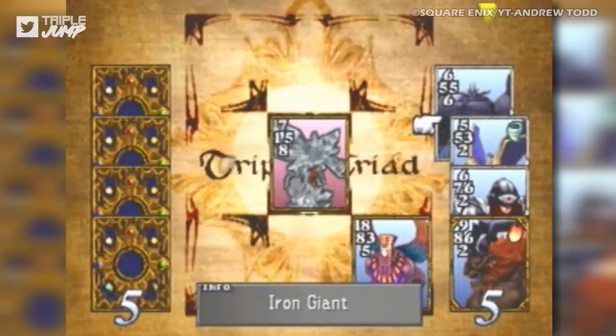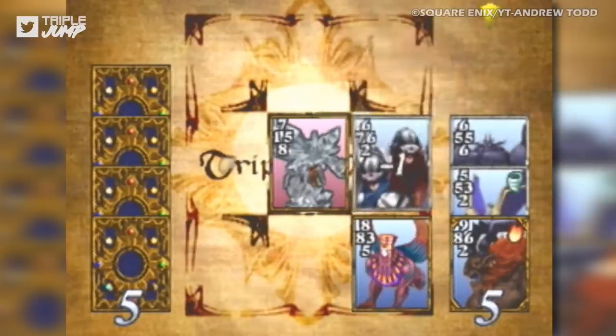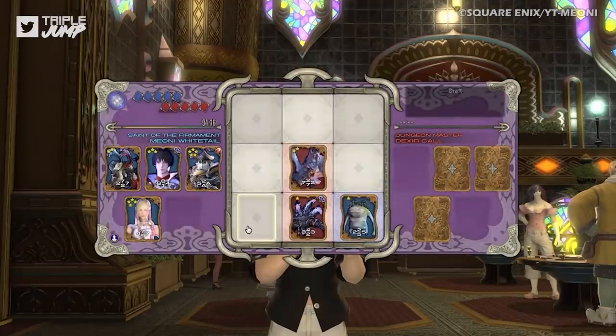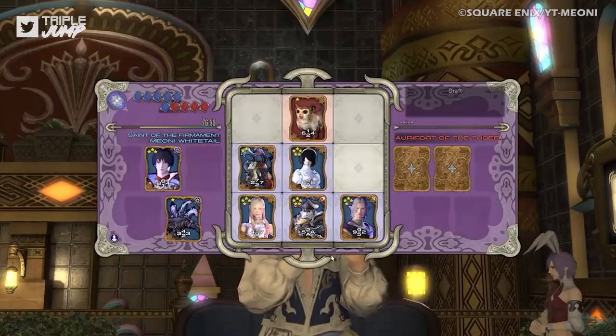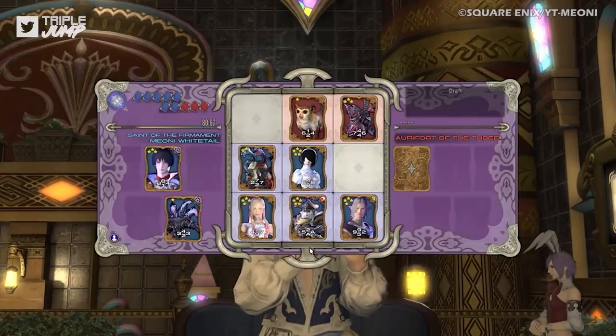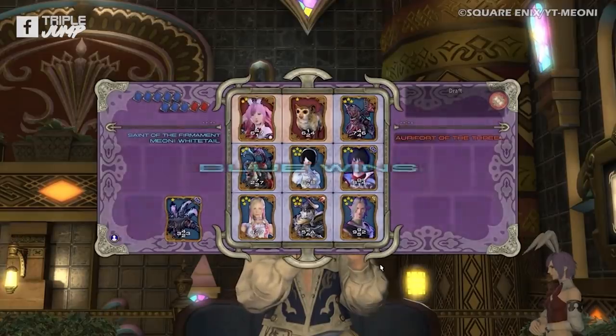First featured in 1999's Final Fantasy VIII and revived, much to the rejoice of fans, in 2013's Final Fantasy XIV, Triple Triad is a collectible card game played against a single opponent on a 3x3 grid. After a coin toss to decide who goes first, players must lay out their cards in turn, taking over their adversaries' cards through the strategic use of bigger numbers. Except not always — sometimes it's the same number, or several numbers added together. Look, there's a lot of rules, okay?